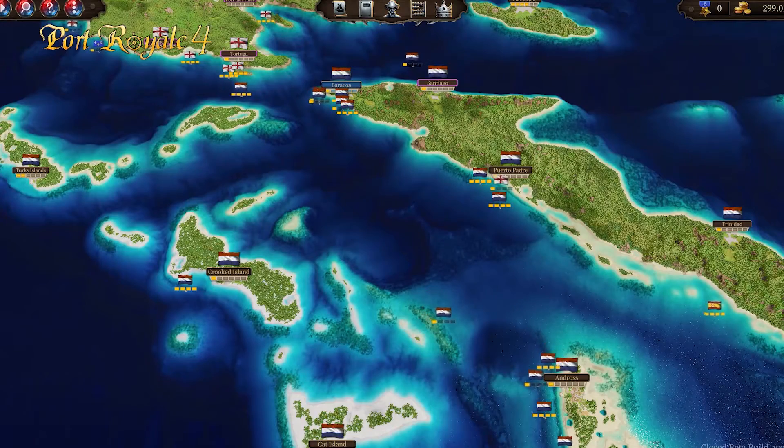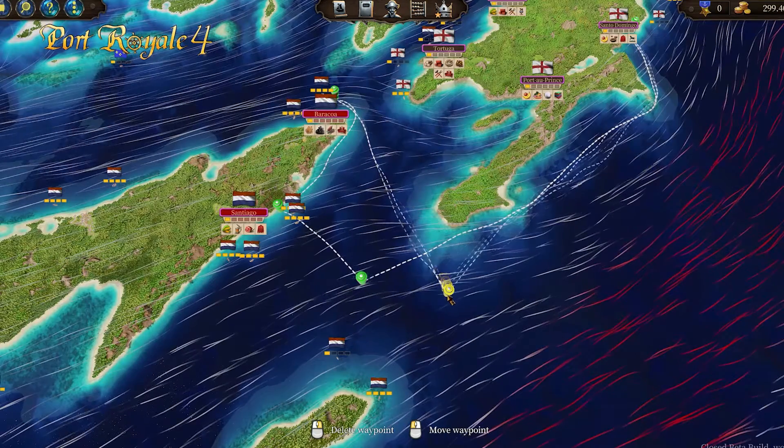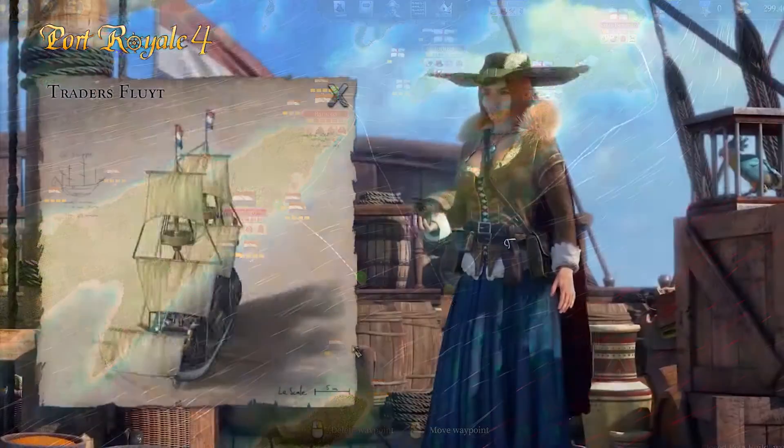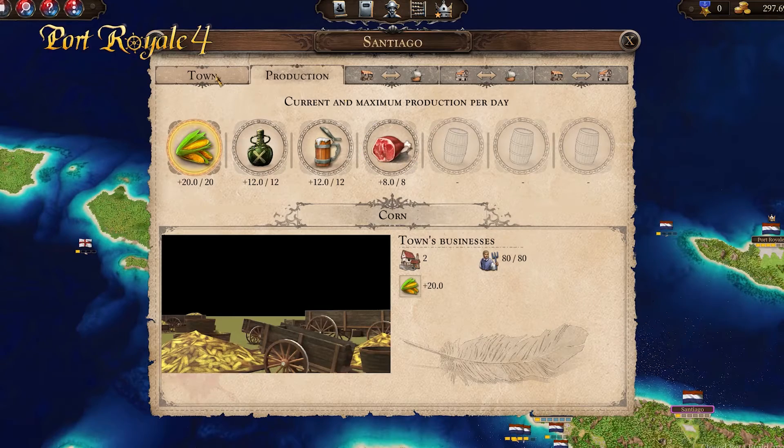At the moment I like to concentrate on trading and production, so I'm going with the Netherlands. For them, trading licenses are less expensive and they have the biggest trading vessels. Each nation brings a range of special perks and therefore supports different ways of playing.